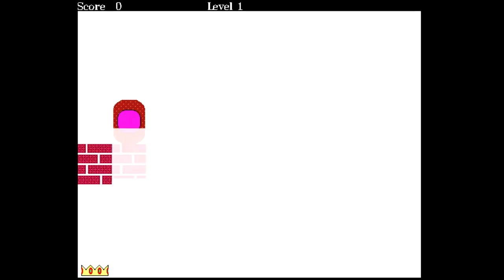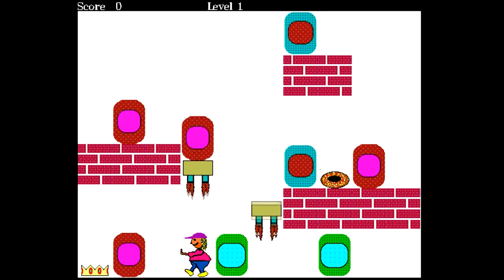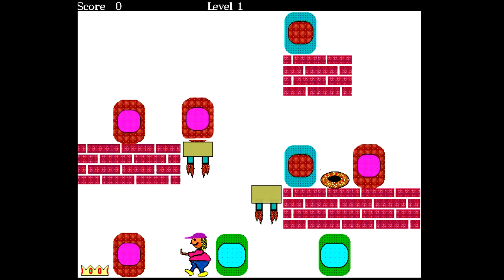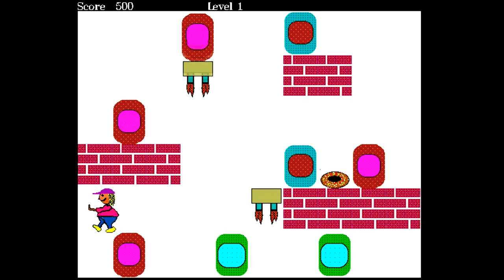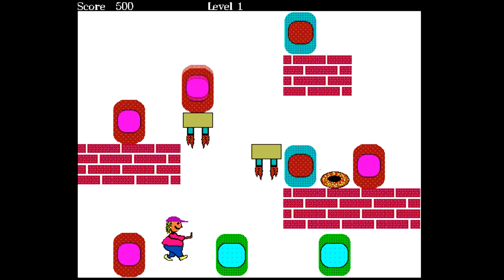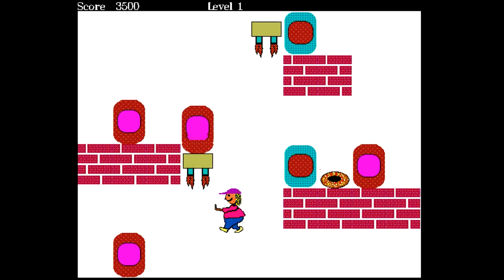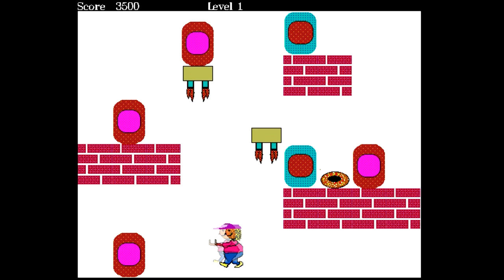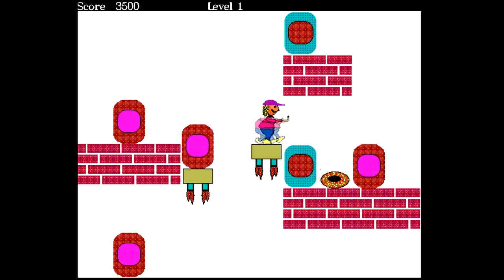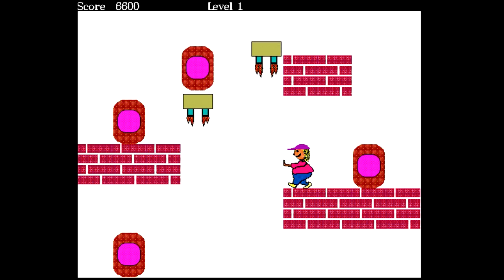Hit space bar and there it goes. I'm sure I've never played this before, but I'm positive I've seen it in someone else's video recently. There's our jump. It's this kind of game where you have to — oh, I can hold keys down. I was not expecting that given the janky controls. I'm guessing I have to push this block onto the elevator here, because when it goes all the way up to the top, they will align.